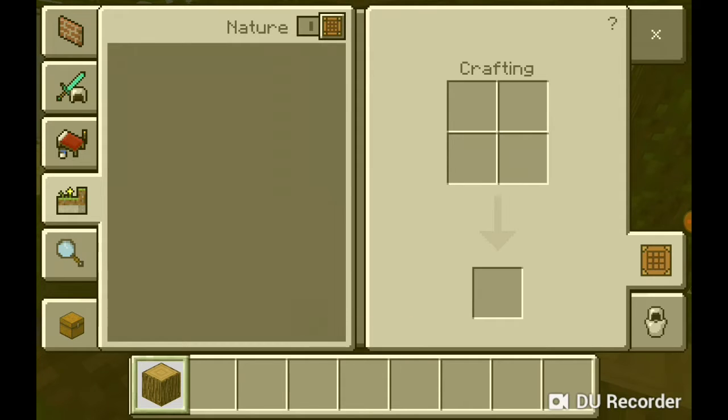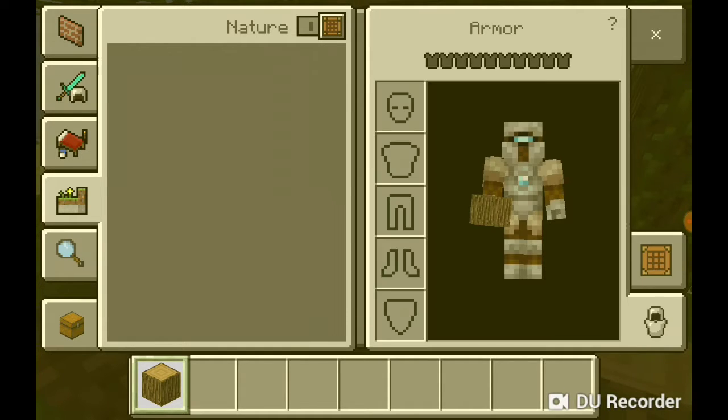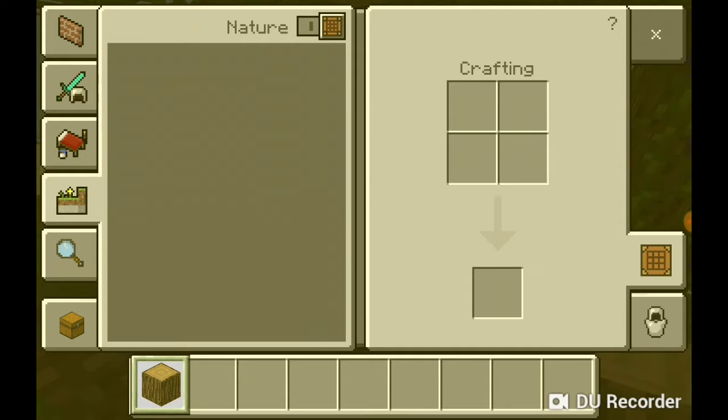Now put it in your crafting table. You have limited resources — you need to look for resources. Because you can't just have unlimited resources, there is a limit.